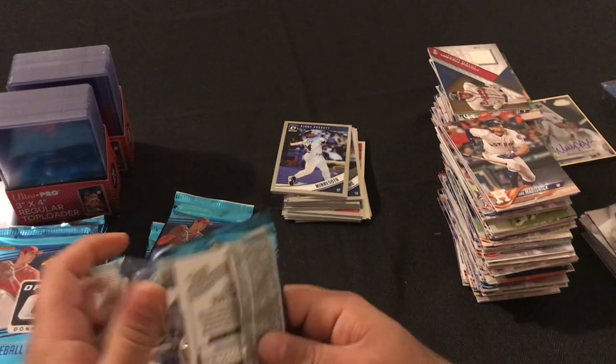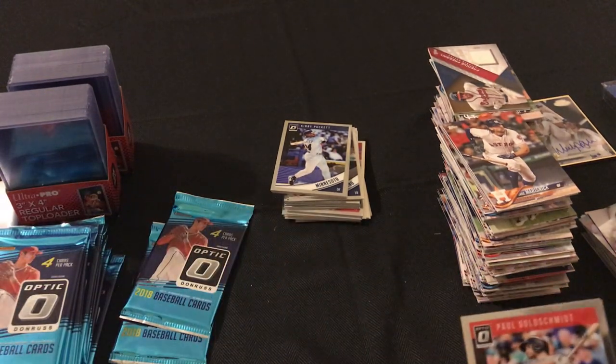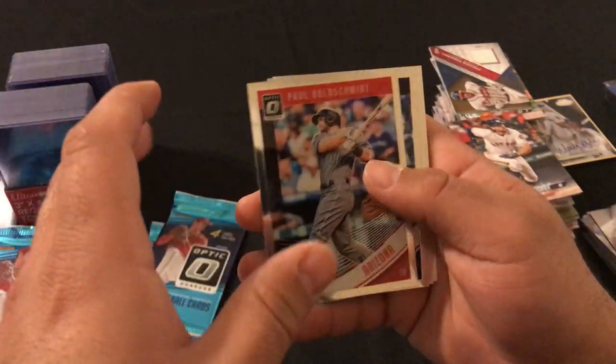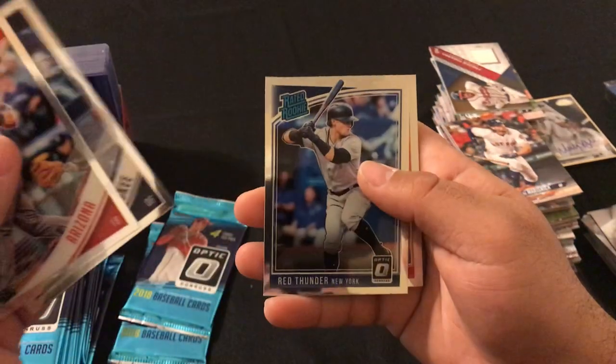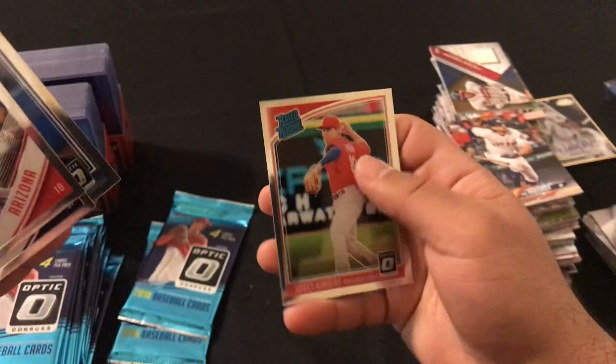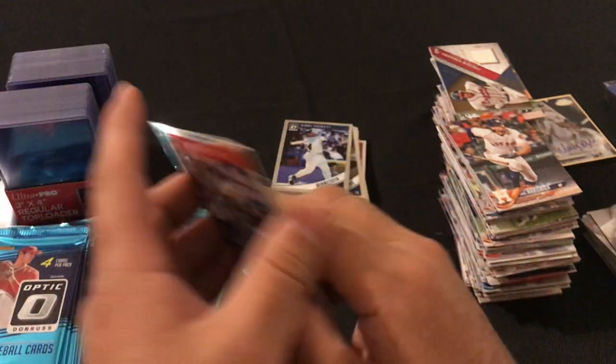Next pack: Paul Goldschmidt, Christian Yelich Red Thunder rated rookie, Clint Frazier variation, and Scott Kingery rated rookie.